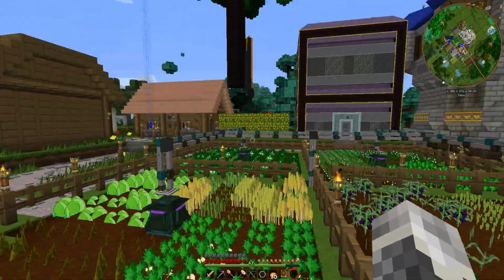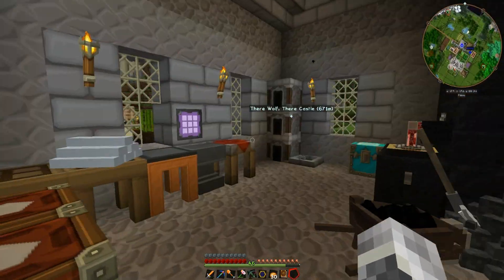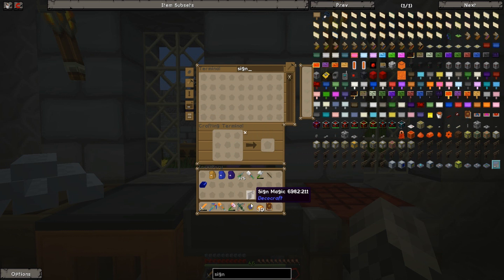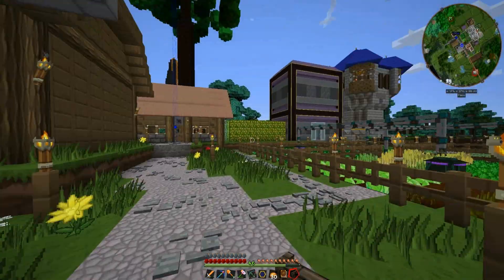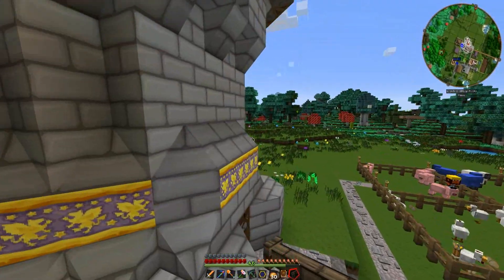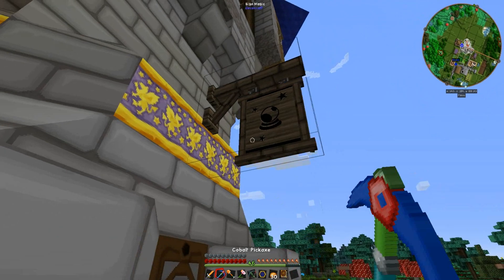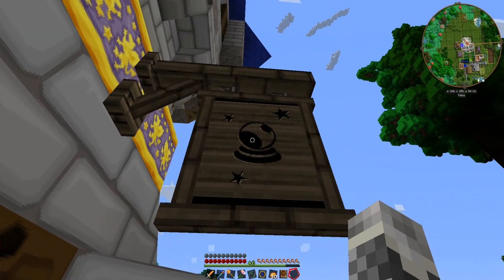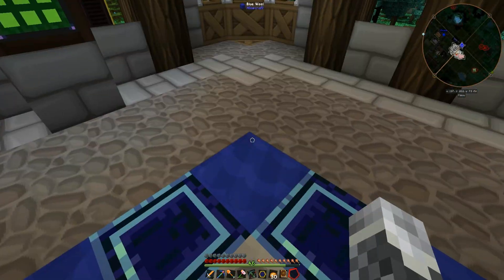I wanted to put some more decorations up. Let's do a DecoCraft sign — fancy signs! I want a magic sign. There's apothecary, bank, blacksmith, bombs, butcher, candy, fish, flower, magic — here we go, let's grab a magic sign, that'd be kind of nice. Let's hang it up and see what it looks like. Maybe a sign for pretty much everything — that'd be kind of cool. There we go, it looks good — hey, this is the magic shop!